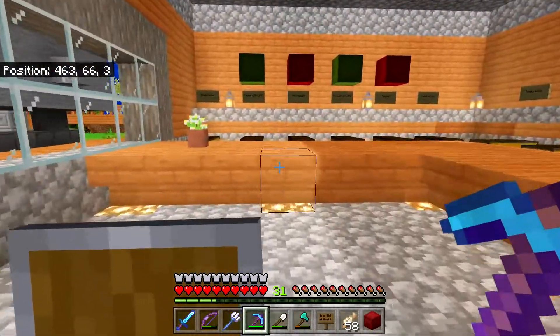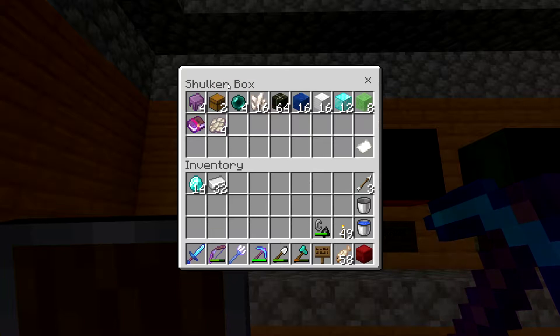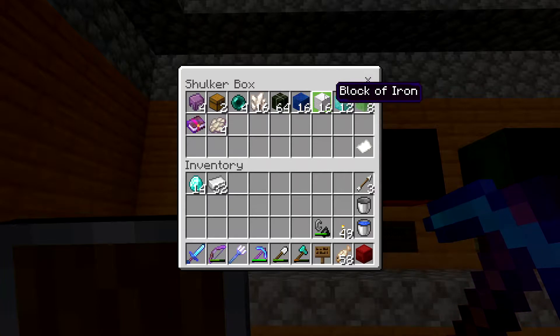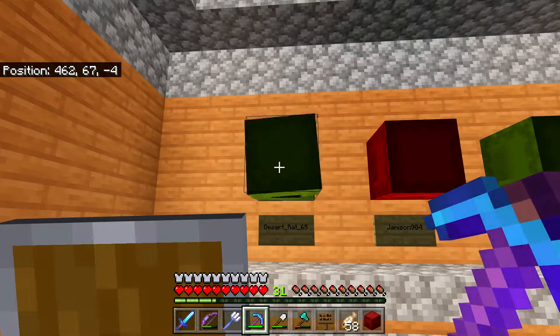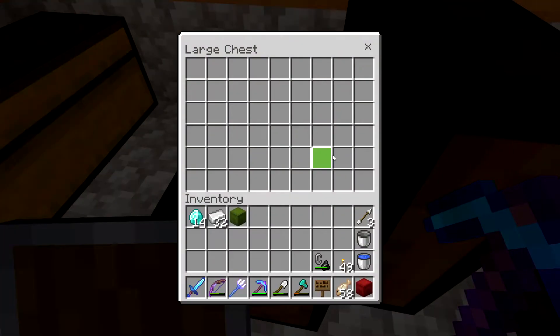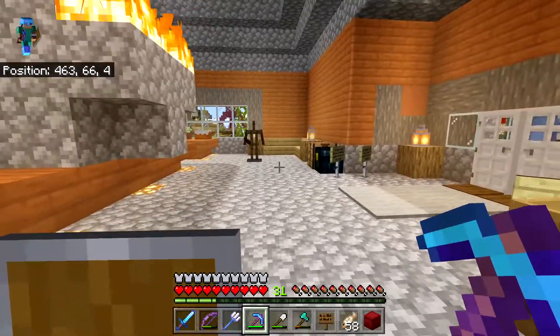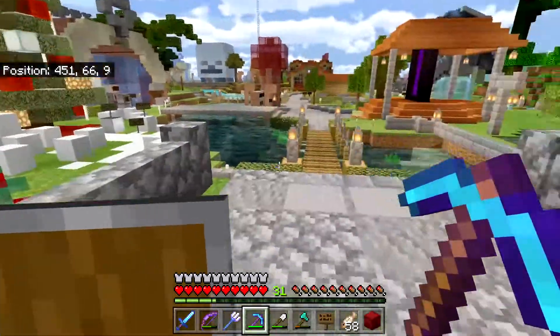There is a box up here. There's some shulker shells, some chests, some ender pearls, some nether quartz, dried kelp, lapis, iron, diamond, slime, a Protection IV book, and some phantom membranes. This is from CrazyKrow, so thank you, Crow — wonderful, wonderful things. That's it for what we need to do here as far as Christmas is concerned. As soon as Dariana gets her present, Korgi can take away the tree for next year.